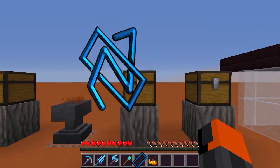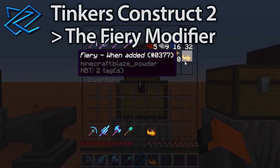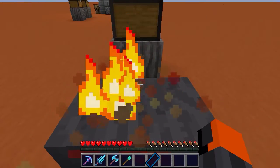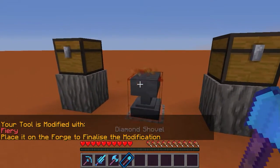The last modifier might be the most interesting one. This is because it is Fury, and the last modifier actually has different effects on different tools. Before we start, let's modify one of these tools. I've already done a full set, but let's do the shovel together.